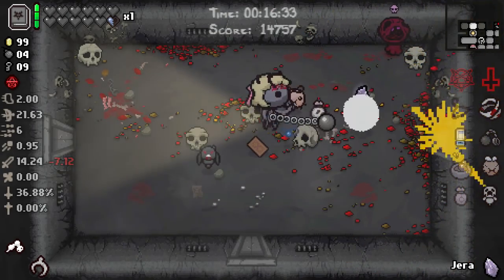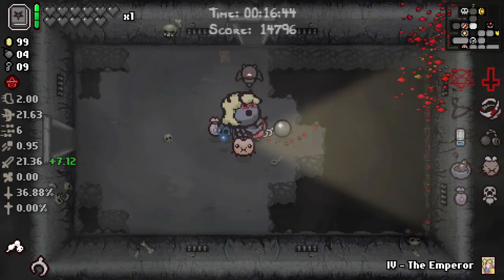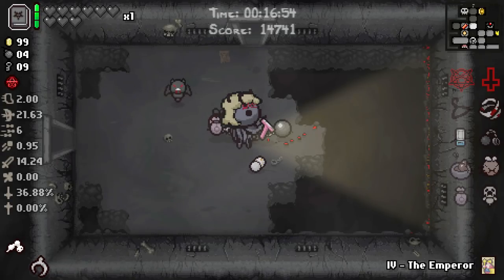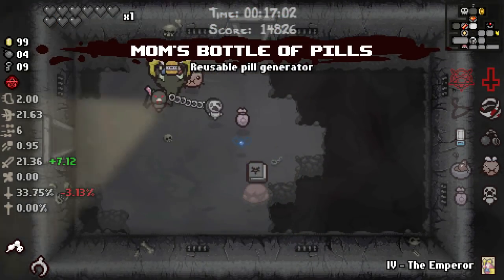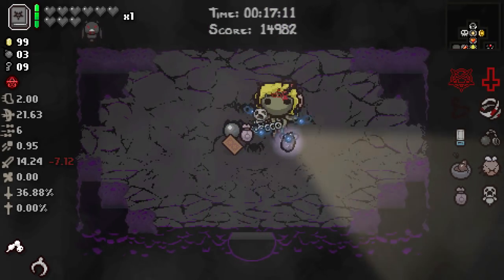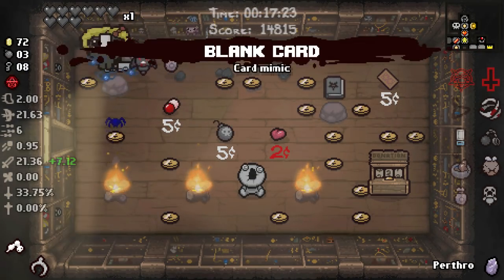I'll stick with Yara as well. Pop on Sus, teleport Emperor — that'll do it, rip in pieces Yara rune. I'd love a damage up syringe or an Incubus or something like that. We have all the HP in the world. We get Mom's Bottle of Pills — okay, I'll pick it up for the Mom transformation. Let's go to the super secret room, pop on Sus, and let's fight Boss Rush. We could do Blank Card/Yara — that's definitely what you want me to do.